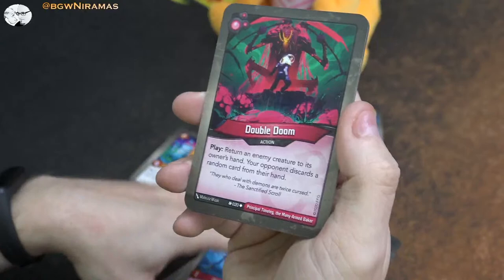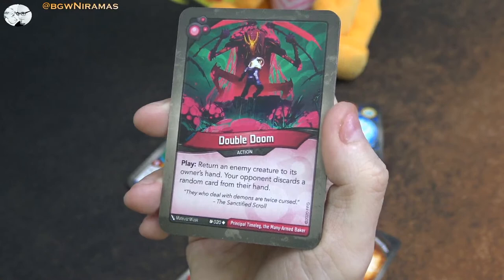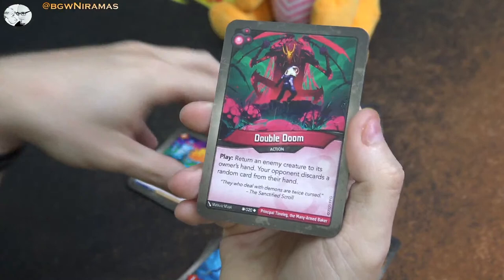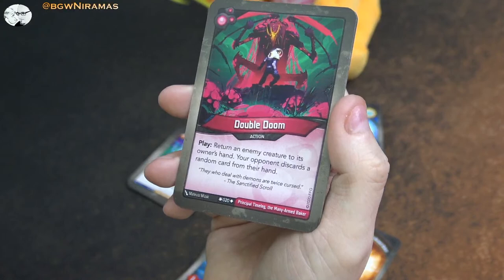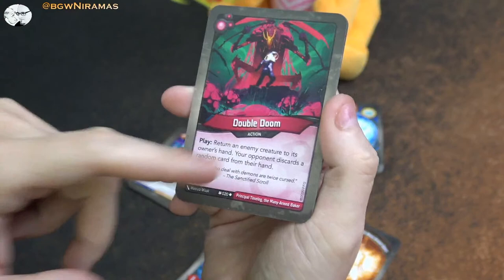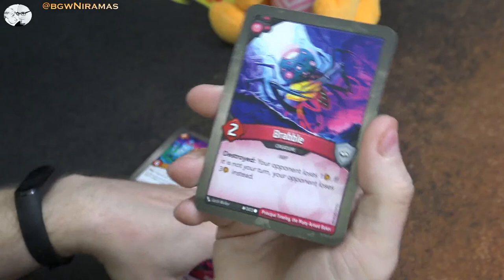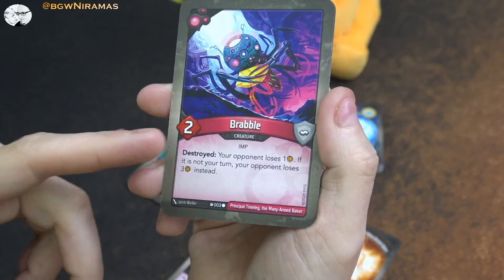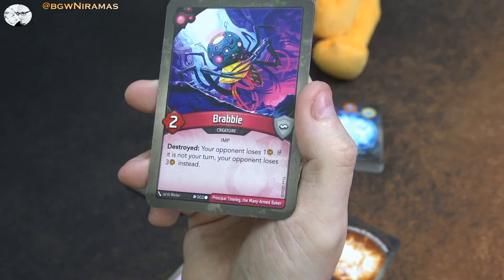Dark Minion - one power. He enhances a damage pip on someone and then play: deal one damage to each enemy creature. Good for getting rid of ward. He's also someone you could sacrifice using the Essence Scale to get that destroyed effect if you don't have the Sanctum guy out. Double Doom - new as well. Play: return an enemy creature to its owner's hand, your opponent discards a random card from their hand. This is like Mind Barb and Fear in one card. Especially good against those dinos with a lot of amber on them - you return the creature and even if they have Ludo or something with the amber-going-away-on-destroyed effect, this is returning them not destroying them. Brabble - two power. Destroyed: your opponent loses an amber. If it is not your turn, your opponent loses three amber instead. I like this one because it's protection against removal and board wipes - your opponent doesn't really want to kill him because then they lose three amber.